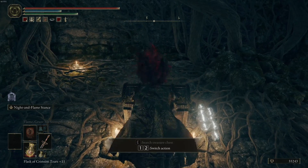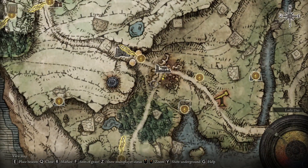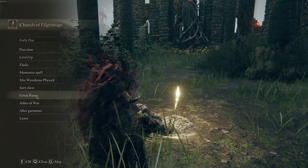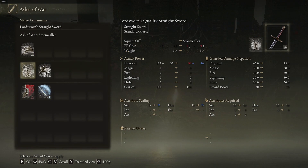I've opened this chest — boom — another Ash of War and a Whetstone Knife. Now that Whetstone Knife is actually going to allow you to unlock this. Head over here, and basically once you're here you'll see right here: Ashes of War. Boom — rightly so, here they are.